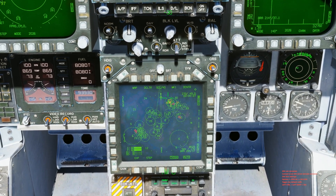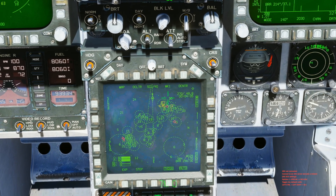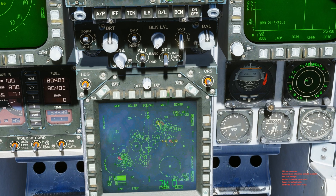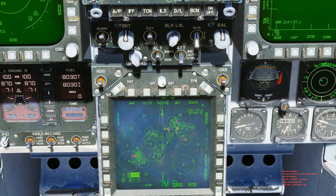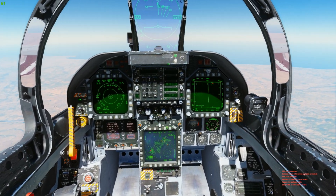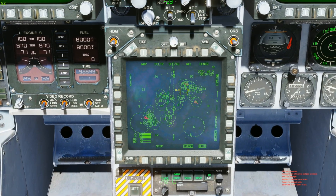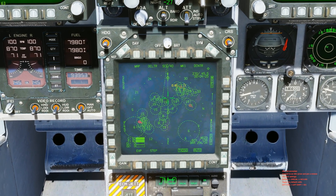We've got one bogey — where's he at? One at 35,000, one at 20. This one looks low to the ground — looks kind of clear so far, smooth sailing. We've got something coming up on radar but it also looks like there's some friendly units over there — unknown, maybe not.